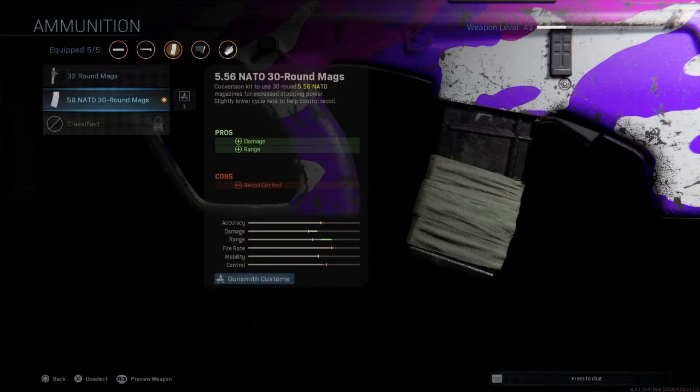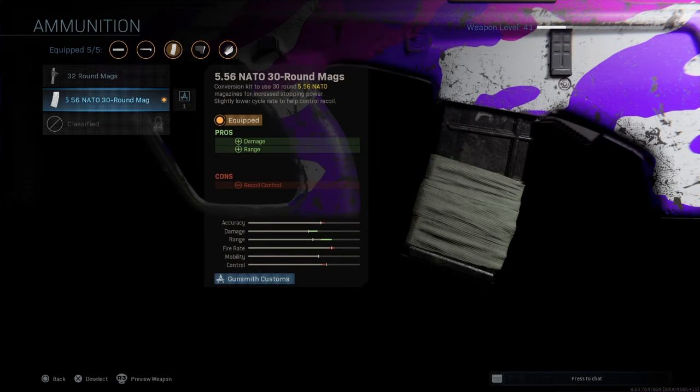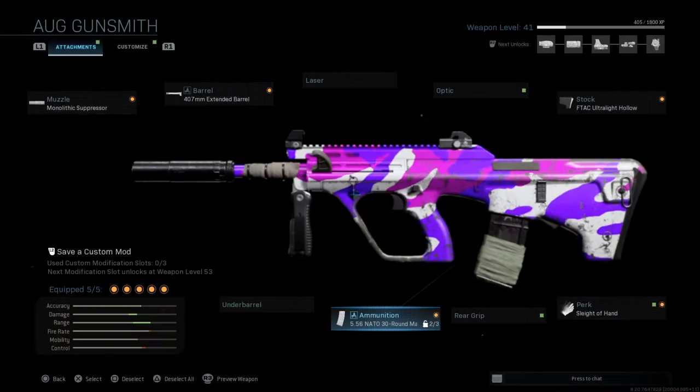I think this ammo is better than the other option. You can clearly see in the stats that the other one isn't worth it — it gives you more damage or range but takes out control, fire rate, and accuracy. This one takes a lot of damage or range which you really need for the Aug because it has no range and no damage when you use it. So you do need the 5.56 nautil 30 round mag.